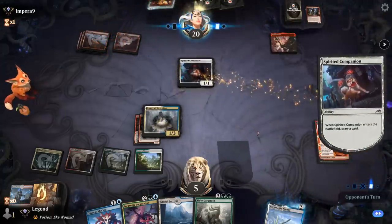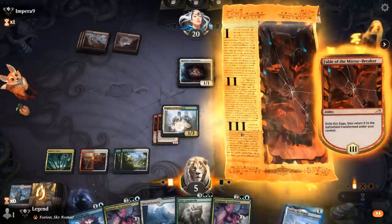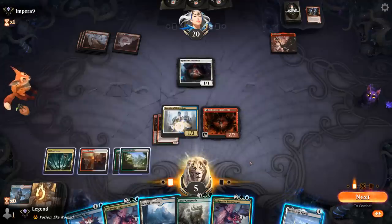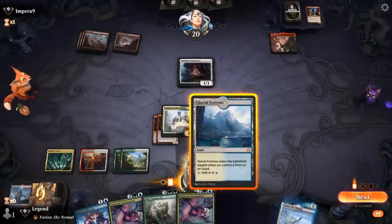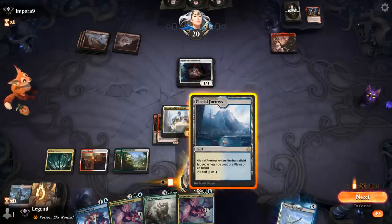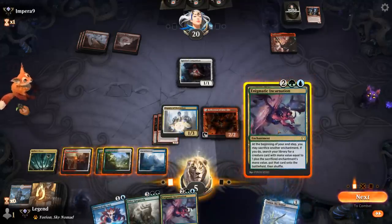We find Yorion as our companion. We can't feel too comfortable at 5 life. The safest play is to use Incarnation, sacrifice Reflection, get Siege Rhino to immediately gain 3 life. Next turn we can get Gargaroth going, or sacrifice another Incarnation to get Kenrith, which can also gain more life, or even get Yorion to flicker Siege Rhino. We're back up to 8 with a 4/5 blocker.